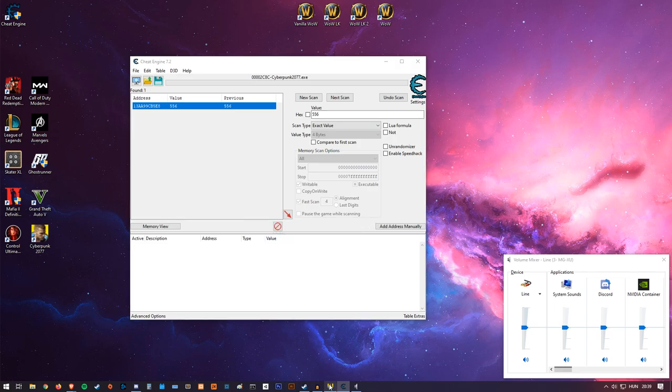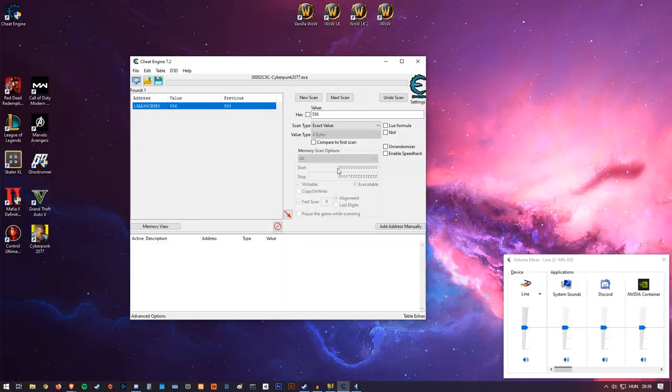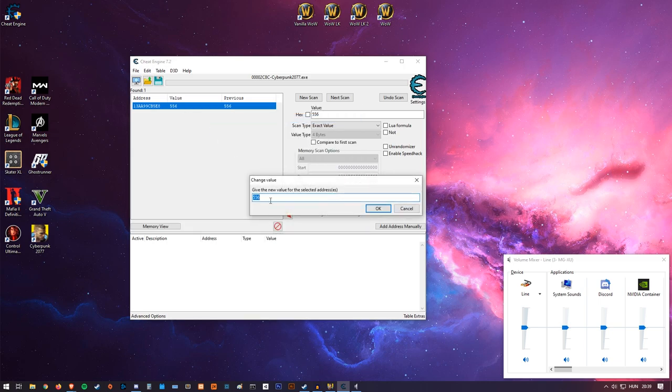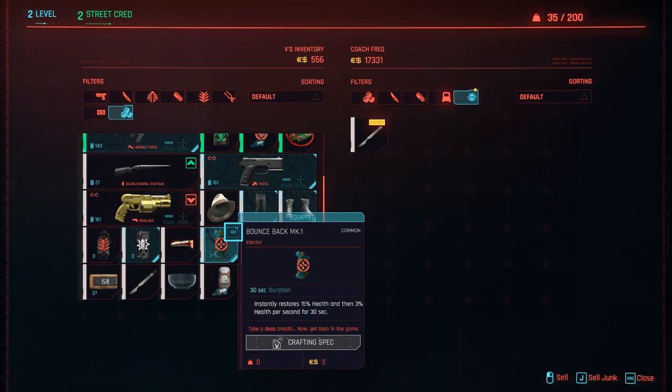If you see more than one result, go back in-game, sell something else, and scan again until you're down to one, two, or maybe three addresses. When you have only one, right-click it and select 'Change value of selected addresses'. I put in 10556 instead of 556 to add 10,000, then click OK. The value is now correctly changed in memory.